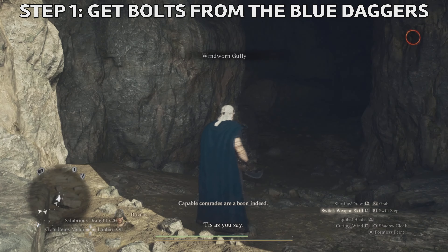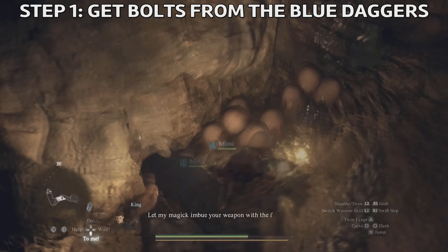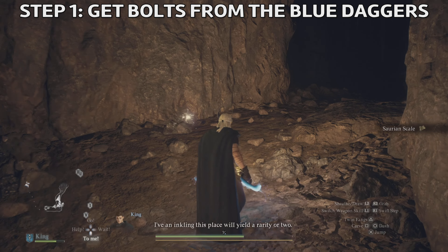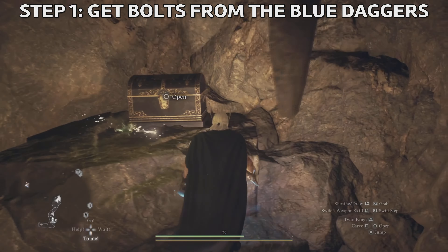We need to get inside. There will be more saurians inside so try to defeat them with your pawns, because again if you're playing as a thief you won't be able to deal them any damage. Once the fight is over, you'll be able to get what's inside the chest — that's Bolts from the Blue, which gives you electricity damage. That's the only way I could kill Medusa. I've seen videos saying you can do it with another weapon, but it didn't work for me. This is the location on the map: Windworth Gully, north of Checkpoint Rest Town.